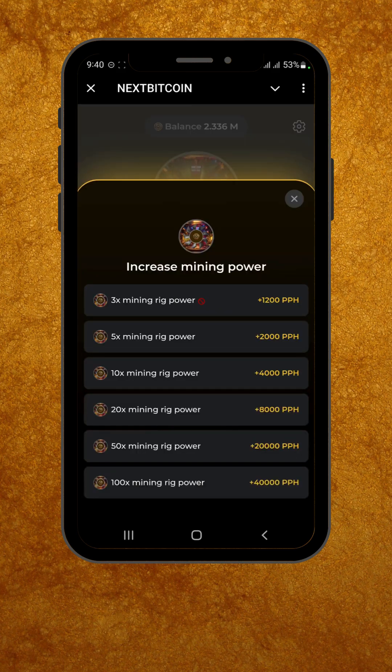Here, you'll see several speed options to choose from, starting at 3x and going all the way up to 100x. The available options are 3x, 5x, 10x, 20x, 50x, and 100x.